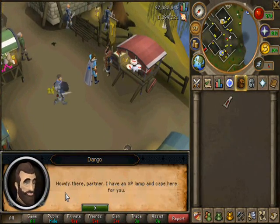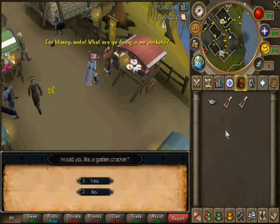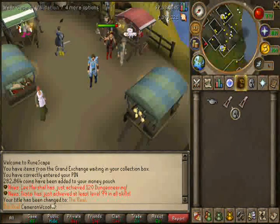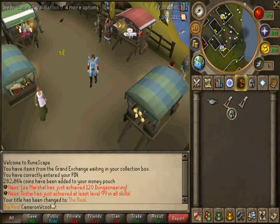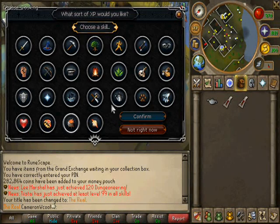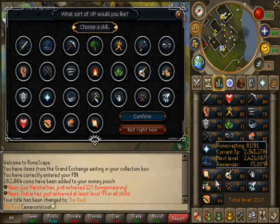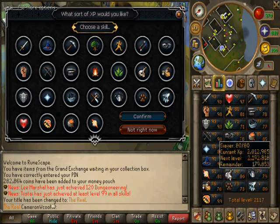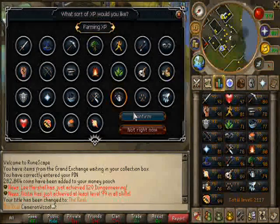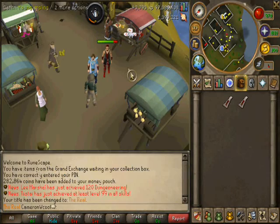Another thing is, when you talk to Diango, he will say 'Howdy there, partner, I have an XP lamp.' And he will give you a Cape of Validation and an XP lamp — a shiny XP lamp. Let's use it on — let's see what you can use it on. I think I might use it on Farming. Let's just use it on Farming then. And there you go, 3.7k XP at level 79.